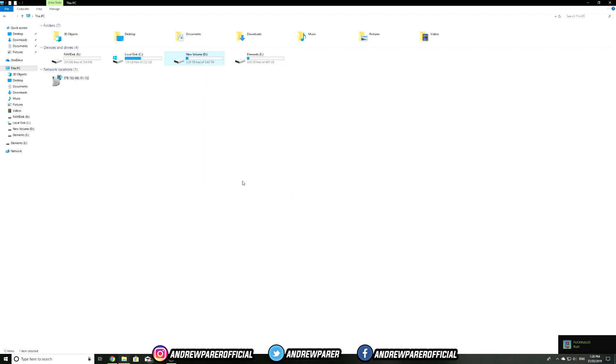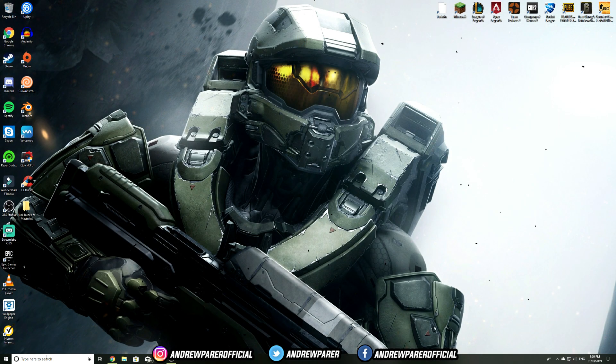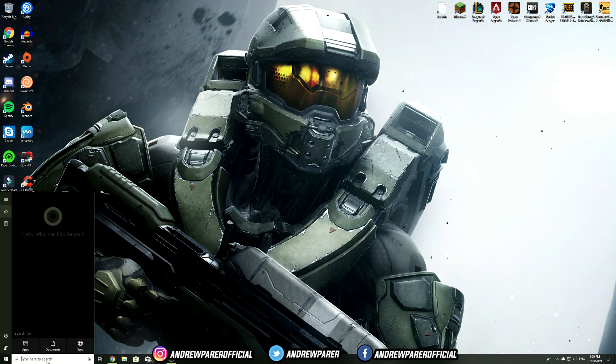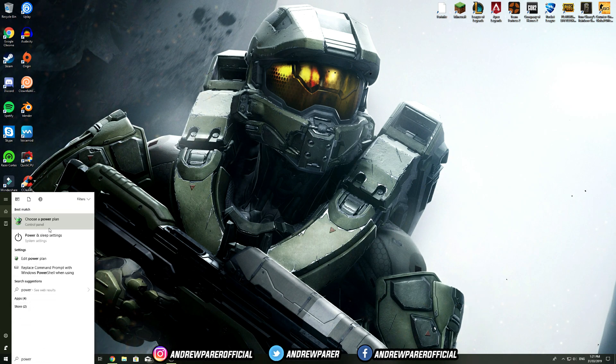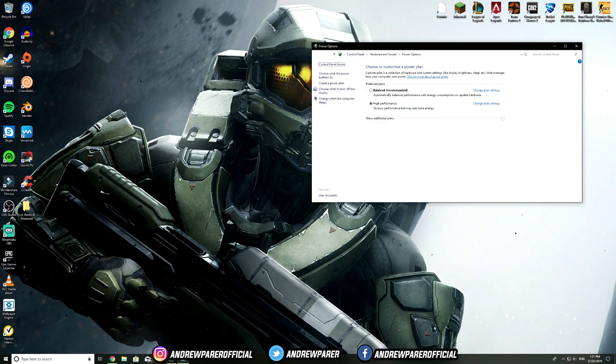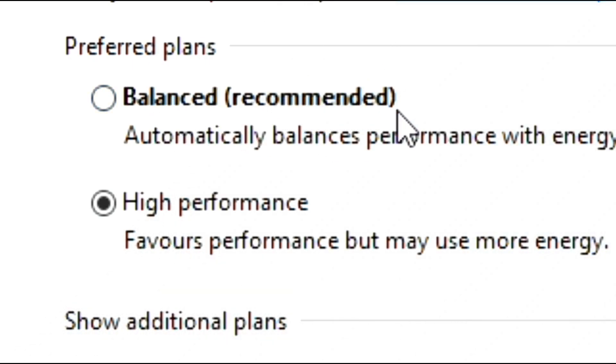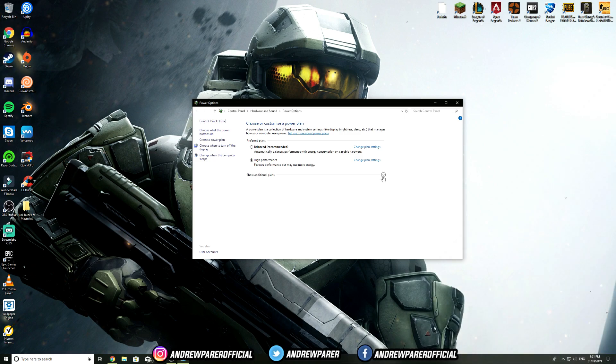Once you've finished cleaning up your drives, go to the bottom left corner of your taskbar or press Windows key + R and type in 'powercfg.cpl', then hit Enter. On the Choose a Power Plan screen, you'll see two options under Preferred Plans: Balanced (recommended) and High Performance. By default on any new PC or laptop, it will be set to Balanced.